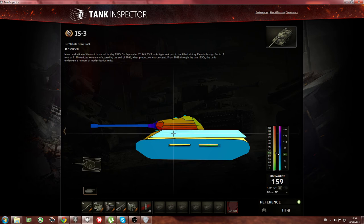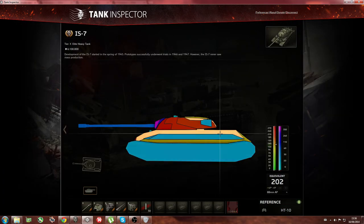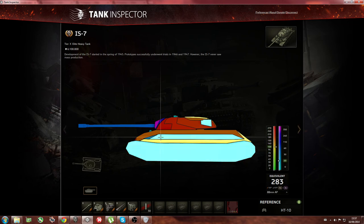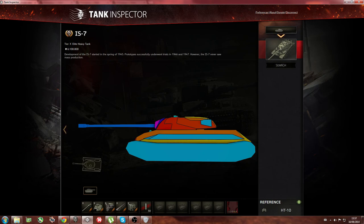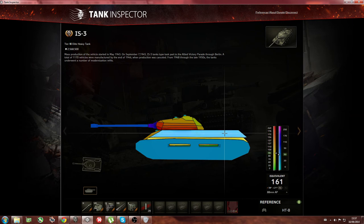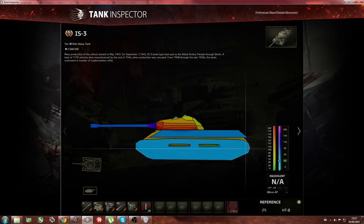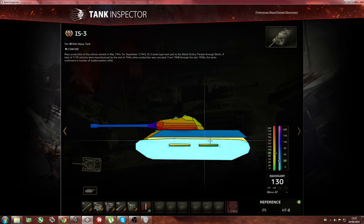If you meet the ISV in battle and it's not facing you, try to go right here between the spaced armor sections. Don't shoot the spaced armor because you'll bounce. I've seen Object 704 and Jagdpanzer shots go into the spaced armor and never pen it. Just shoot between that area — you can also shoot the tracks. You're going to pen the tank pretty much every time by targeting between those sections.